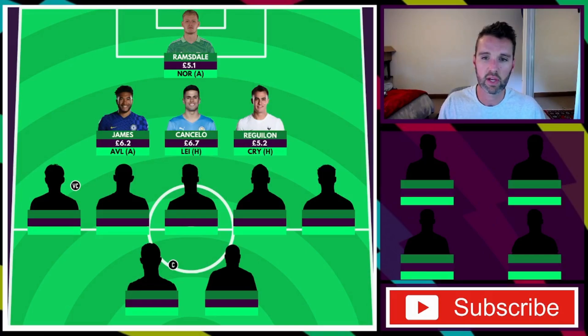Picking players to attack with versus players whose high effective ownership means you need them to protect your rank — that's the sword and shield balance. Ramsdale is more of a shield pick for me, and that's why he's in goal away to Norwich. In defence, we've got Reece James, Cancelo, and Reguilon. Reece James can get attacking returns even if Chelsea concede — we saw him get max bonus against Everton despite conceding. Cancelo is one of the best defenders in the game. And Reguilon, playing at home to Crystal Palace, has the left wing-back role sewn up under Conte with Sessegnon injured.